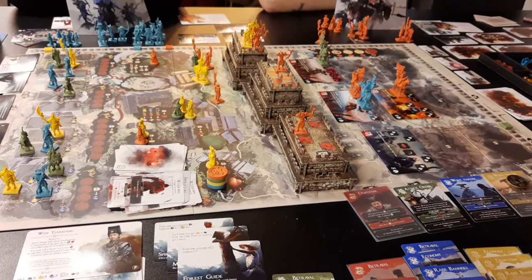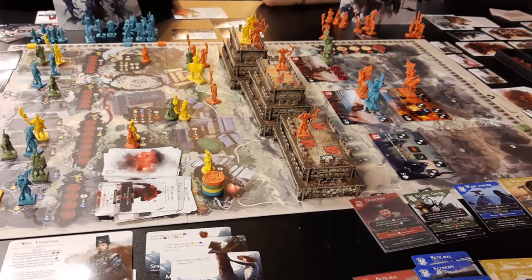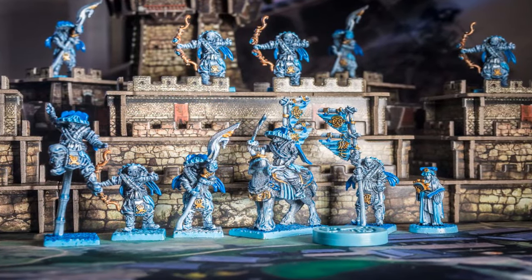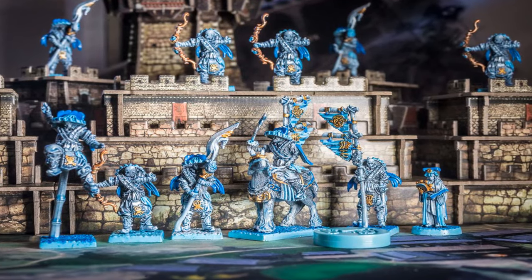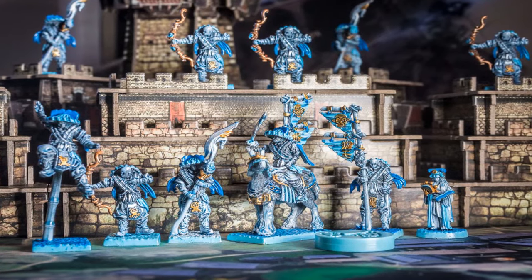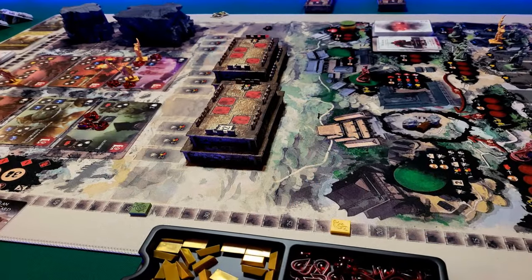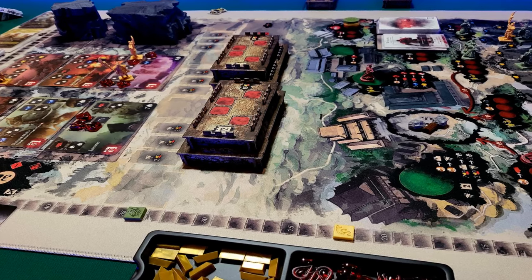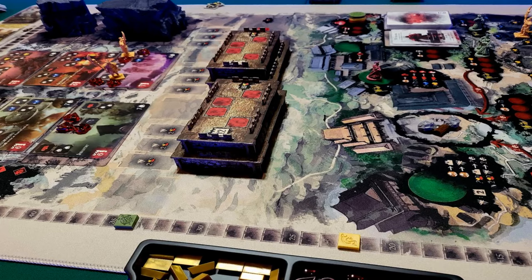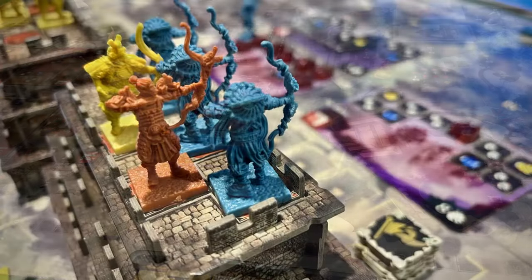So what do you do in The Great Wall? Players take the role of generals. You'll be placing characters out to carry out actions and defending the wall against Mongol hordes represented by cards. The game is played over a series of turns called years, each divided into four seasons. During spring, you draw new horde cards and place them in the fields in front of The Great Wall. In summer, you prepare for the assault, mobilising and placing your forces — troops and such — on or behind the wall.